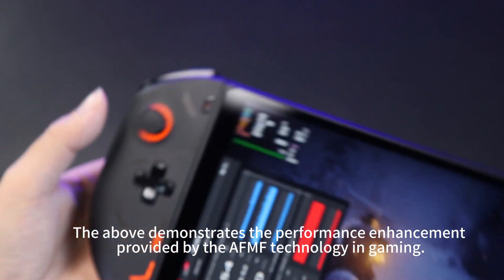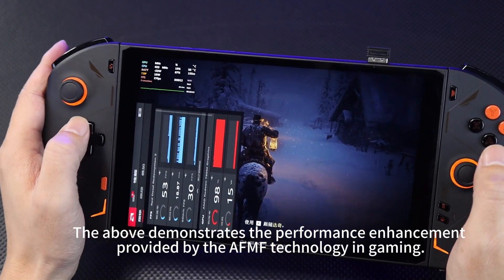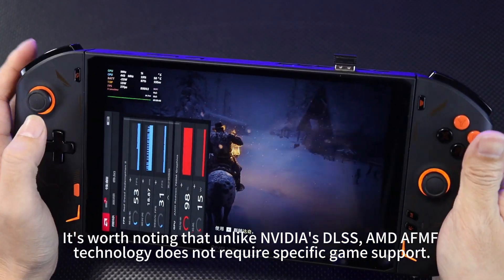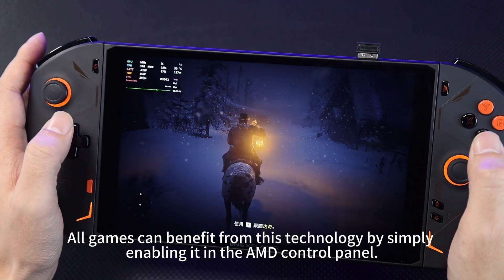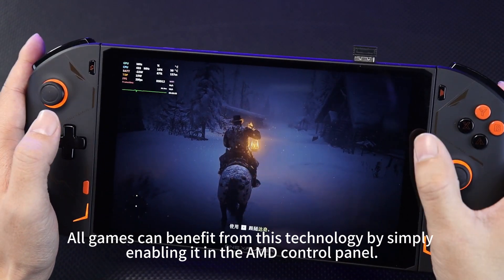The above demonstrates the performance enhancement provided by the AFMF technology in-game. It's worth noting that, unlike NVIDIA's DLSS, AMD AFMF technology does not require specific game support. All games can benefit from this technology by simply enabling it in the AMD control panel.